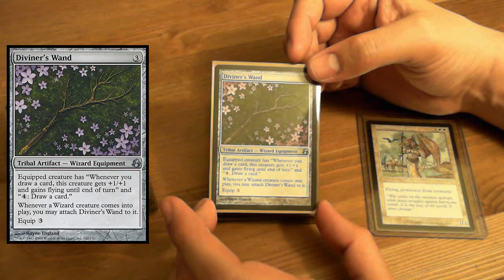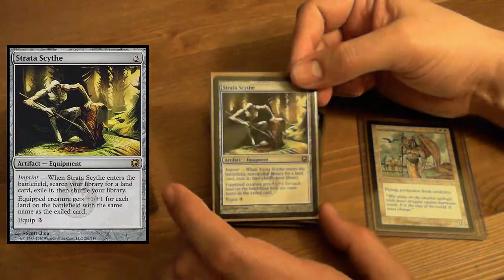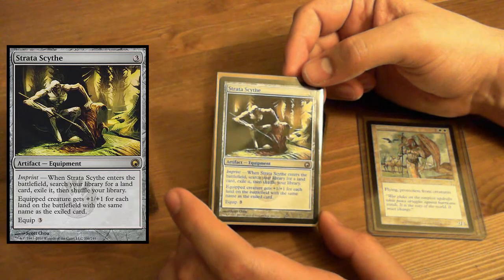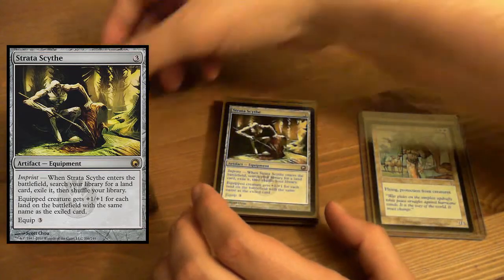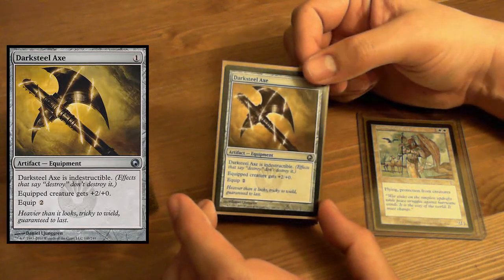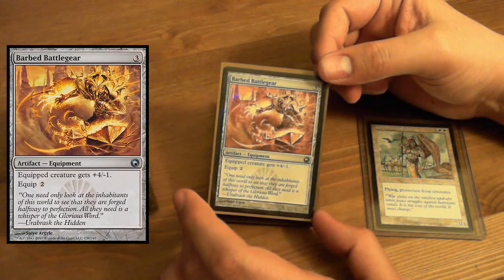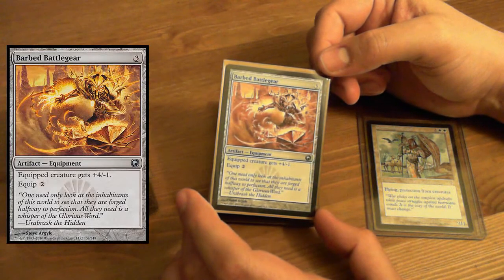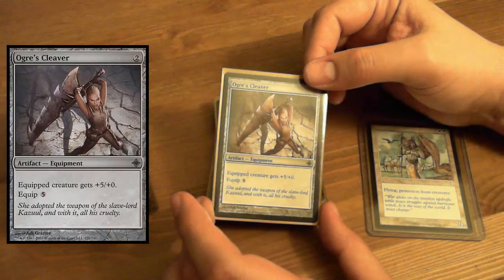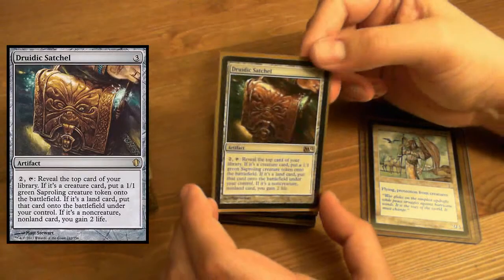Whenever a Wizard creature comes into play, you may put Diviner's Wand on that Wizard creature — I don't think we have any wizards in this deck. Stratadon — Imprint: get +1/+1 for each land on the battlefield the same type as the one you imprinted. Pretty handy. Darksteel Axe — it's like Bonesplitter, except indestructible, and costs one more to equip. Barbed Battle Gear — +4/-1. Interesting. Ogre's Cleaver — equipped creature gets +5/+0. That's huge, but also extremely expensive.